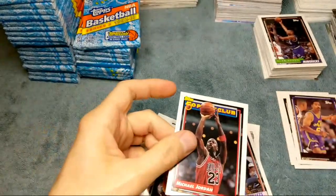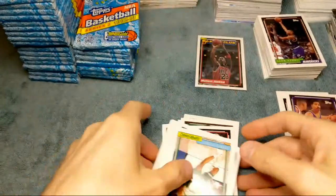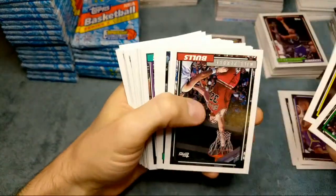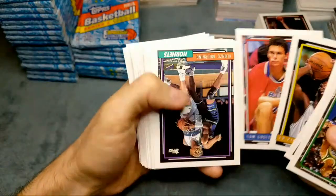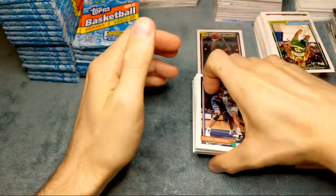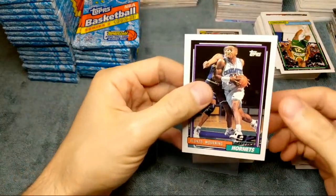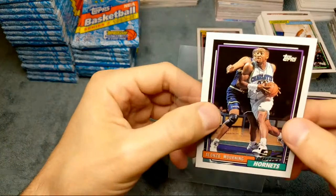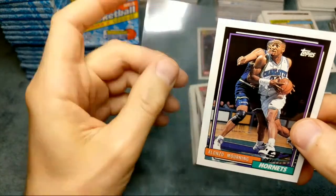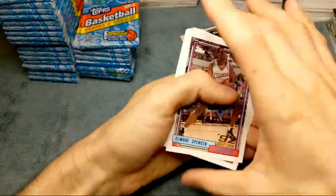We've pulled quite a few of these in the past. As far as grading, I'd rather just have PSA graded cards - that's pretty much my whole collection. I think PSA is always going to be the leader. If you're just looking to grade cards quickly and sell them off, SGC is definitely an option. We got the Alonzo Mourning rookie card - looks a tad bit off center. Hard to get these perfectly centered.